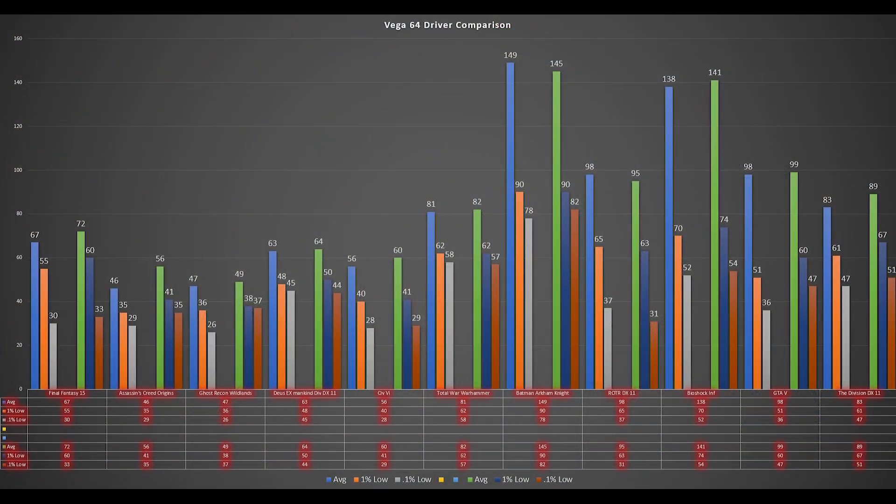Let's get into the charts. The first chart has all 11 games listed left to right. You'll see two average FPS, two one-percent low, and two 0.1-percent low readings per game. The top three rows represent the older driver and the bottom three represent the newer driver. Within each game's section, the left bar is the old driver and the right bar is the new driver.